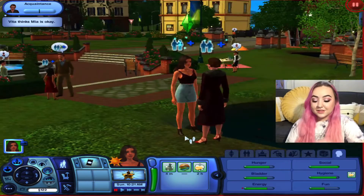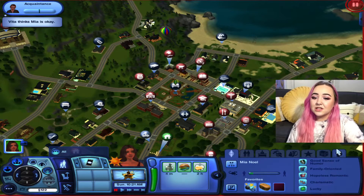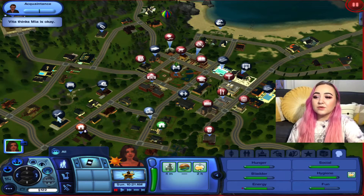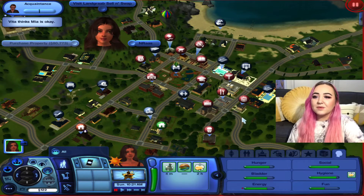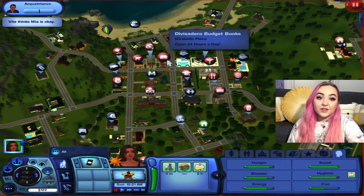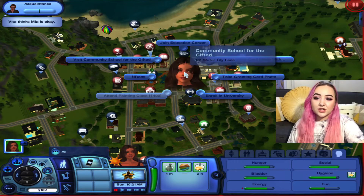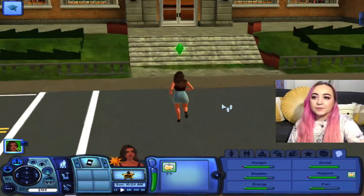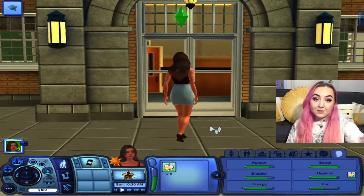We're gonna have to get a job and I have no idea what to do. We could be a chef but her traits don't really help much, and she's gonna be a mom so I don't know if she'll have time. There's a stylist career, or firefighter, but I don't want her working all the time. We have charisma so maybe a politician — oh, we could join the education career! She's family oriented, loves kids.